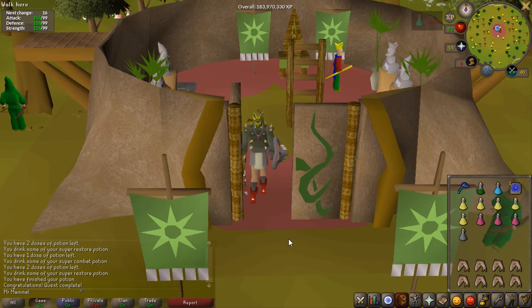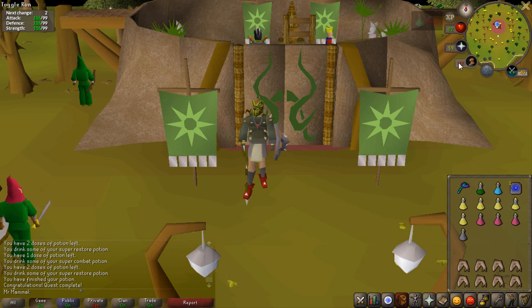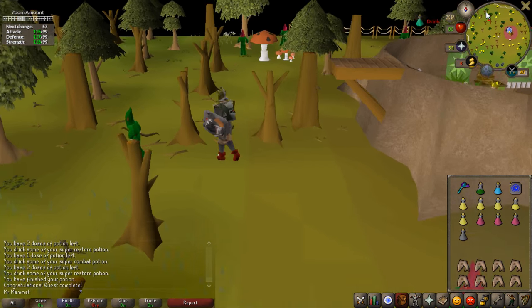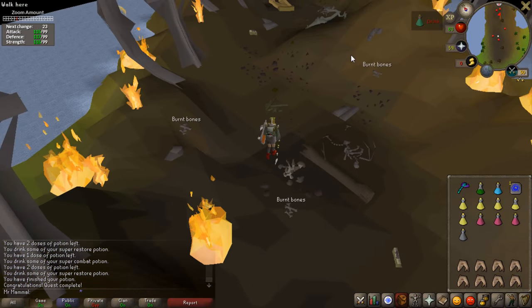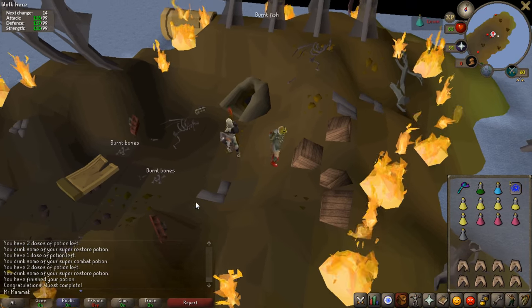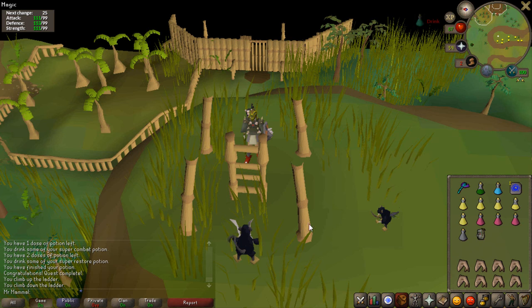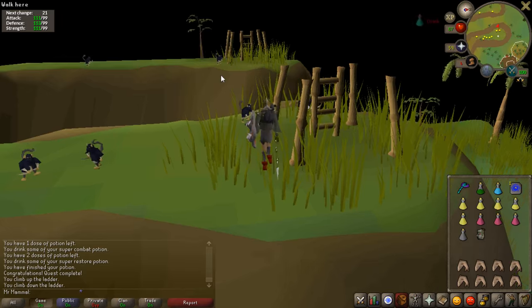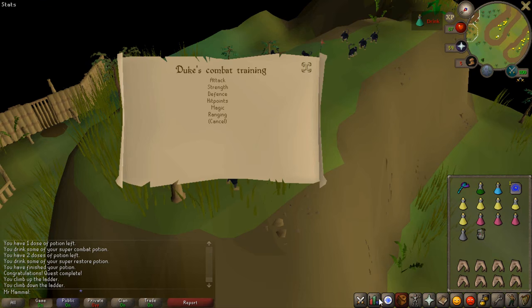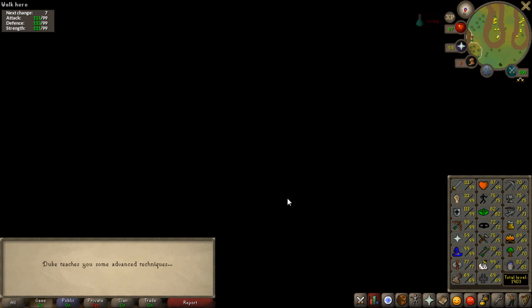Some other rewards to be aware of: on Ape Atoll you no longer have to wear an Amulet of Monkey Speak to talk to monkeys, you no longer need a Gree-gree, and you can freely walk on Ape Atoll without monkeys attacking you. There are also two hidden things: first, a cosmetic item — return to the crash site and search a crate to get the monkey backpack, which is a really cool cosmetic. And finally, if you come to the hill and cross over the bridge, you can talk to Duke and he will give you 100,000 XP in any skill of your choosing.